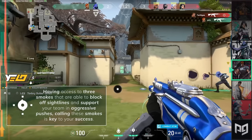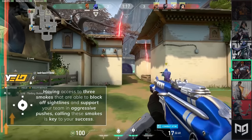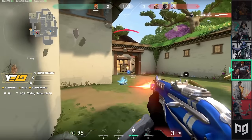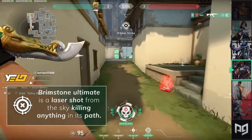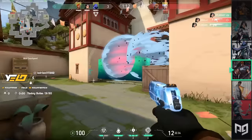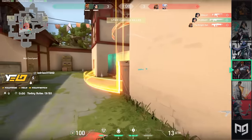With Brimstone having access to three smokes that are able to block off sightlines and support your team in aggressive pushes, calling these smokes is key to your success. While your team is pushing into a site, why not start getting some kills yourself with Brimstone's ultimate? His ultimate is a laser shot from the sky killing anything in its path. However, Brimstone can also be played more passive and utilized very well on the defensive side by locking down a site with his utility.